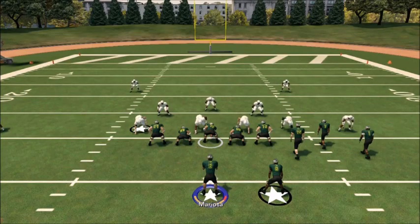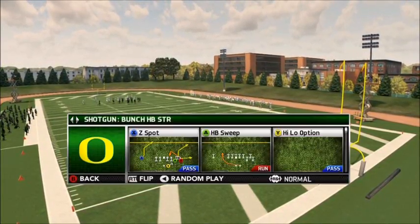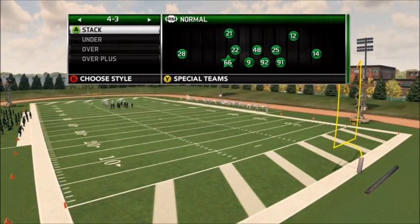And lastly, if nothing else is open, look for your tight end on the in route. As you see, every route beats two man under, which is the vast majority of people just trying to play all game.